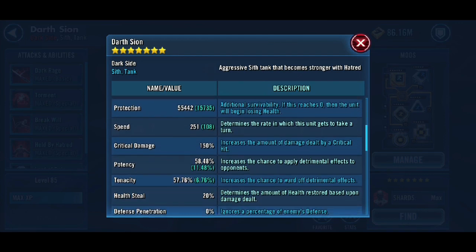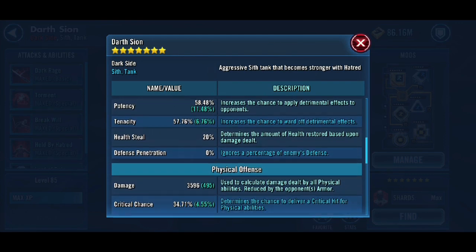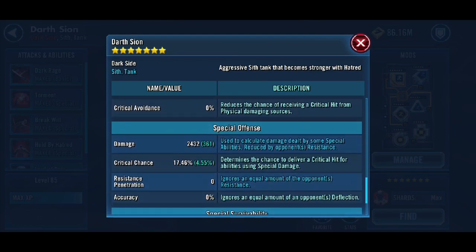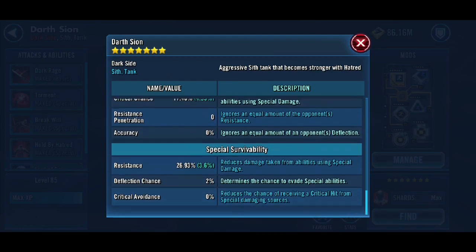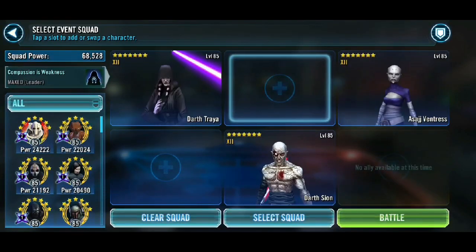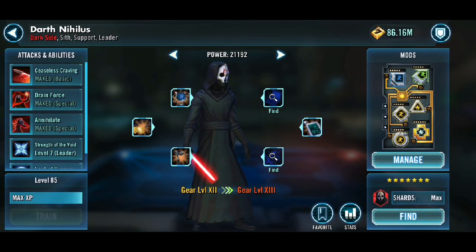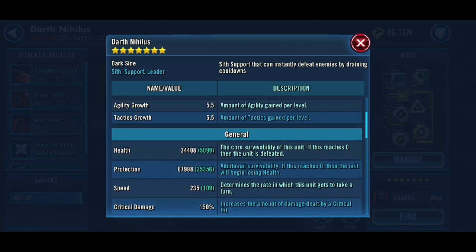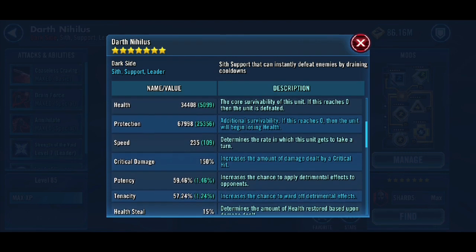Darth Sion should be tanky as hell — you need him to survive and be tanky enough to get Held by Hatred up. Once he's got Held by Hatred up it becomes a lot easier, because there's a revive. So you want him fast. And obviously it's not a Triumvirate without Darth Nihilus — this man is the MVP. He's here for Annihilate. That is it, that is the reason why you have him. Try and get him ready quite quickly.